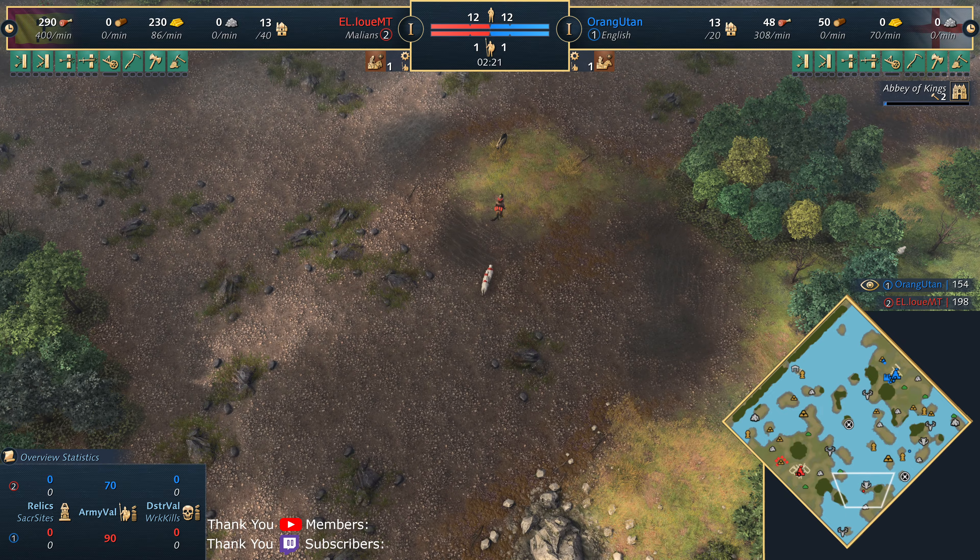Now with that in mind, on this new map Floodplains we do have sacred sites — it looks like just two actually. We've got one on the right side, one in the middle. I don't see one on the northwest — don't know if it's bugged or there's just only two. We do see a coastal trade post, so maybe trade if it's super late game could be a thing — it's in the middle of the map so pretty contestable. We're seeing the Abbey of the Kings as a landmark for the English and the Malians getting the Mansa's Quarry — no real surprises there, you get passive gold or stone generation depending on what you toggle onto.